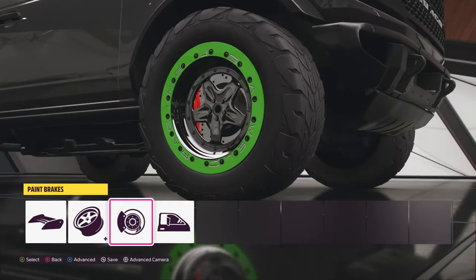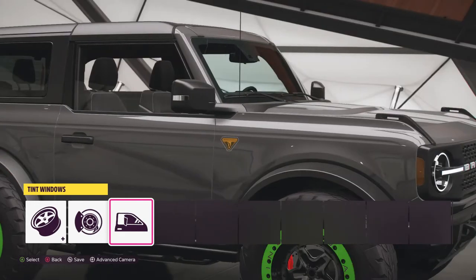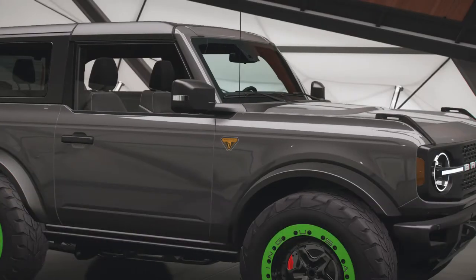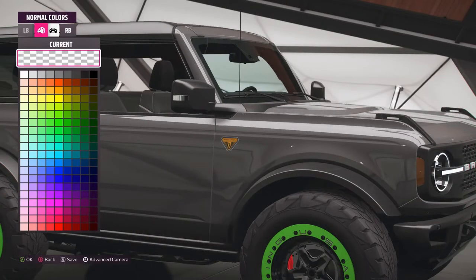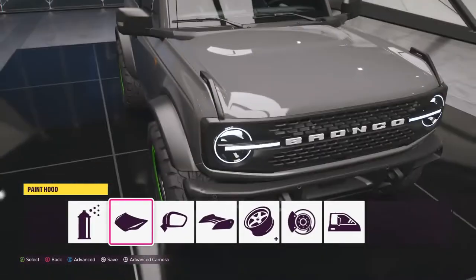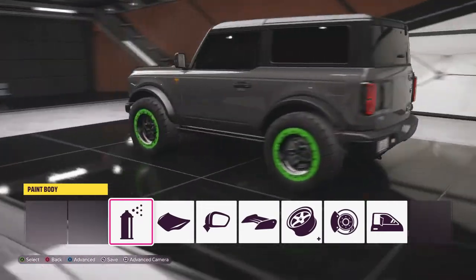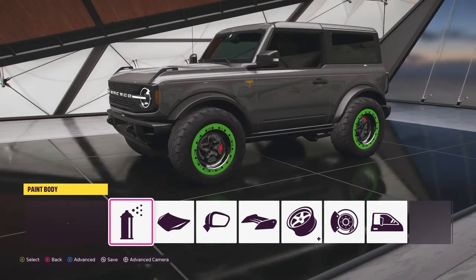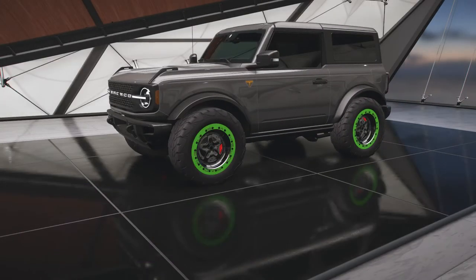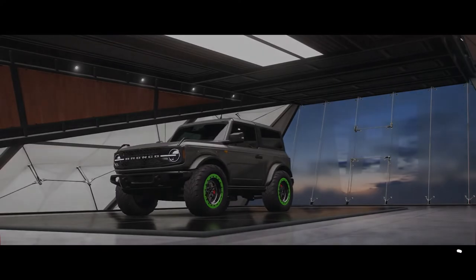In my mind brake calipers should just be red — I don't think there's really a proper color aside from red for a brake caliper. And it actually doesn't look too tacky with the green bead lockers. So now that we got that out of the way, window tint is pretty much the last thing we need to do on this. Man, that's looking pretty sick. Let's go ahead and install this on the vehicle and take this thing out for a rip and see how it performs.